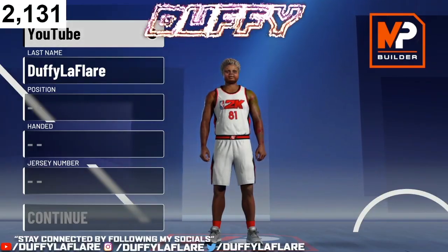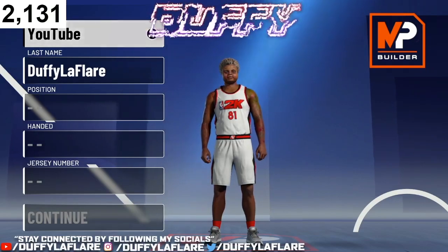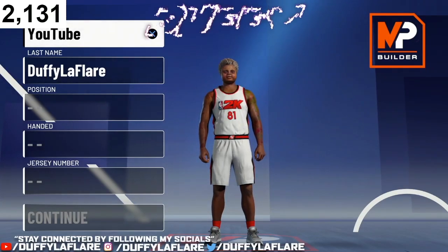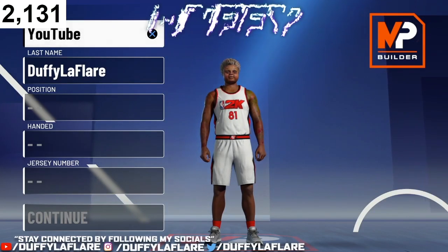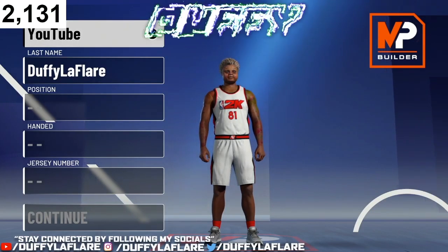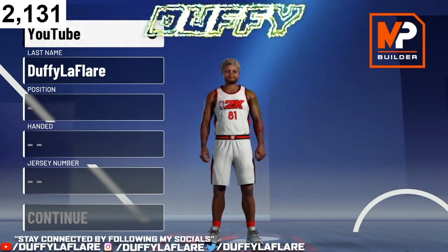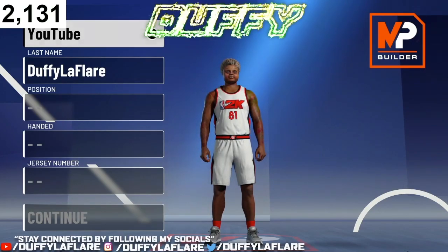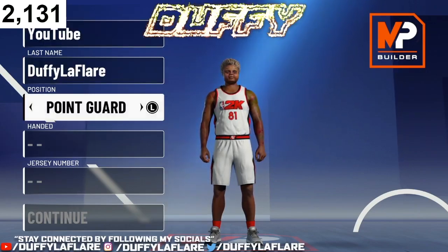As y'all can see from the thumbnail and the title, I got the rarest demigod point guard build in the game for y'all. Let me give y'all a little rundown on this build — it gets contact dunks, it shoots consistently, it can dribble, and it can play defense. This build is hands down one of the top guard builds in this game. This build gets everything.